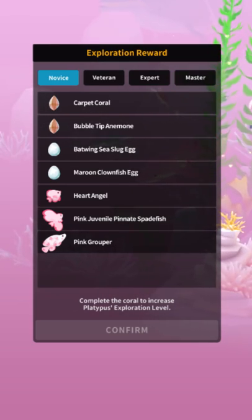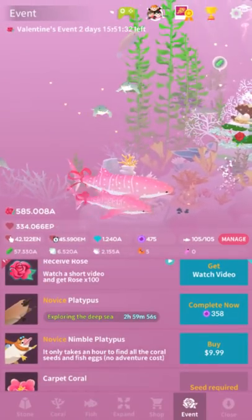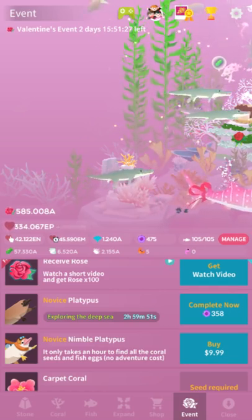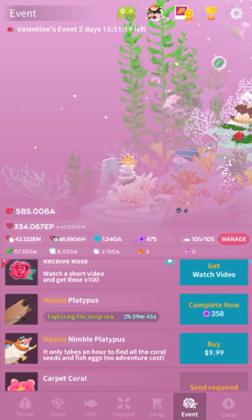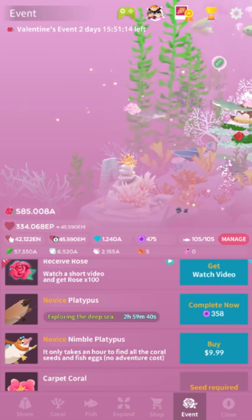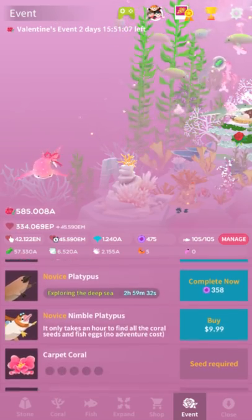So you might get a pink grouper, which you might already have — which I do — instead of the batwing sea slug, which is what I want. And you have no control over that. You just have to send to Exploration. It's basically a gashapon, or a loot box if you prefer. And as you can see, to complete now you have to spend more than two pearls per second. Pearls cost $5 for 200. So to skip one single 3-hour platypus check, it costs about $8 of real money.